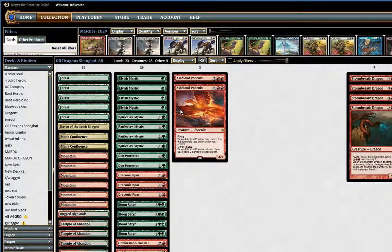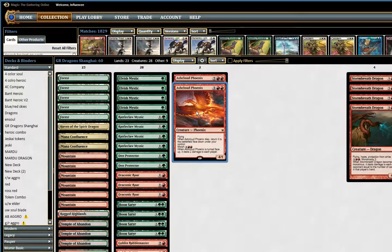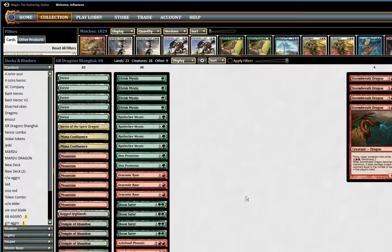It has two Ashcloud Phoenix. This card is also an all-star. When I played Red-White splash Black tokens with Chained to the Rocks and Outpost Sieges, I would side Ashcloud Phoenix in against Abzan matchups because they pretty much have to keep using all their removal spells on everything I cast. Ashcloud Phoenix is just a very hard card to deal with — you have to use two removal spells on it, and they usually just run out of gas. I think it's a very underrated card in the format.